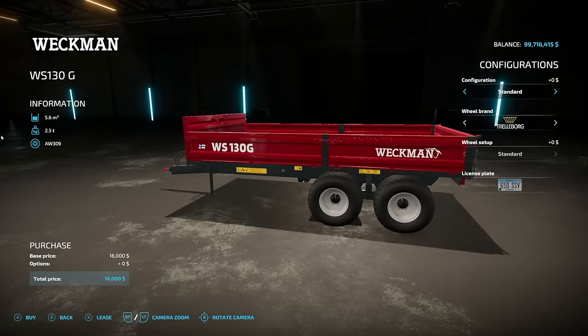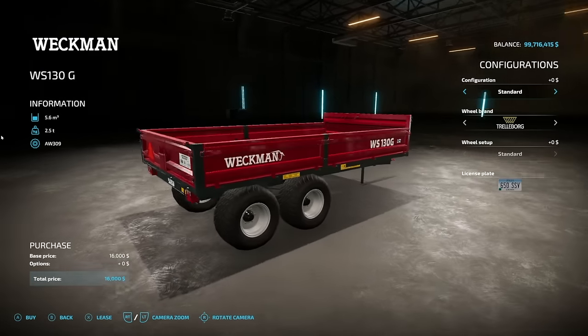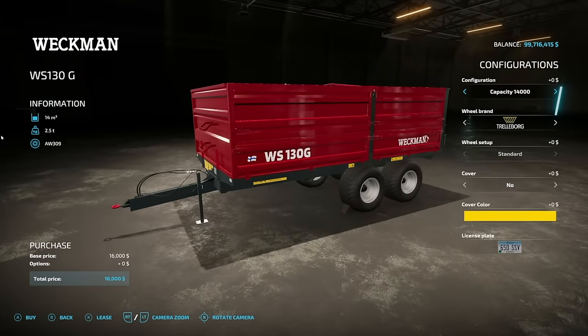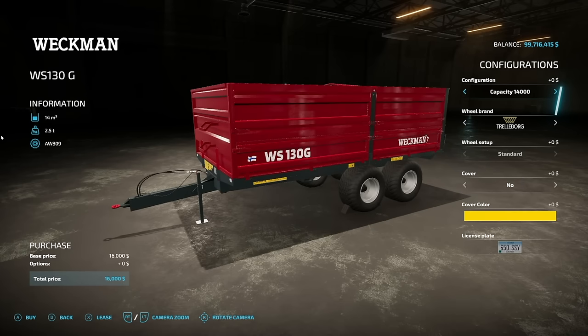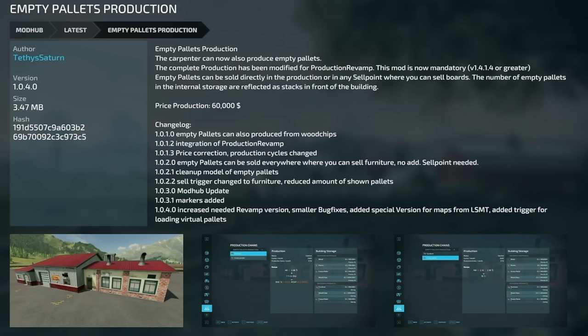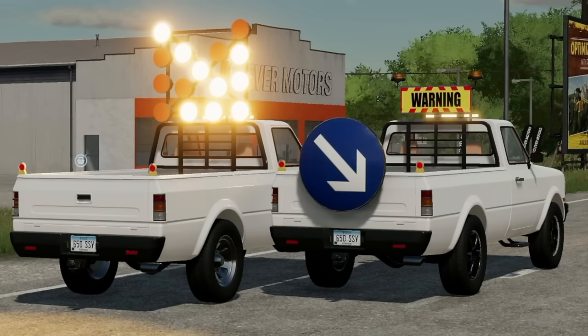Jumping over to PC and Mac mods — we've got one new and one update. The new one is the Wekman WS-130G, which if you watched the console version mods will look very familiar — it's exactly the same in every single way. The update is to the Empty Pallets Production, version 1.0.4: a grease-needed revamp, smaller bug fixes, added a special version for maps from LSMT, and added a trigger for loading virtual pallets.